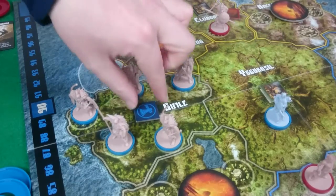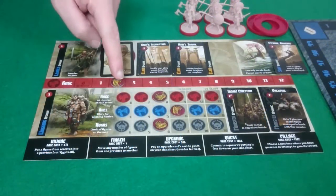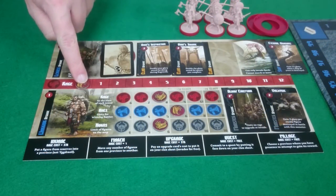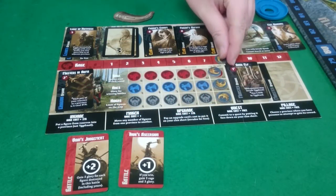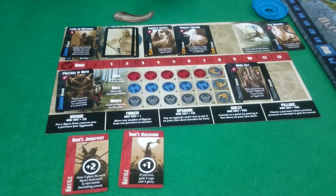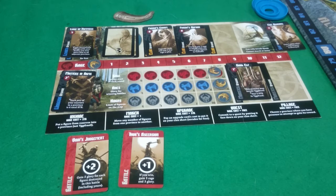The only thing left I can do is pillage here, which gains me nothing because my axes are maxed. Pixel with nothing left to do is going to pass, zeroing her rage. Despite having 8 rage left, I have nothing to do with it either, so I will also pass. That is the end of the actions.